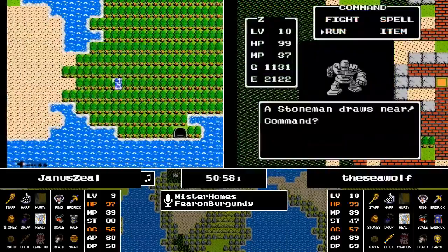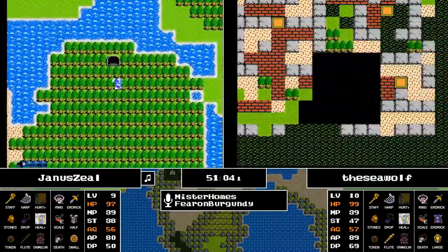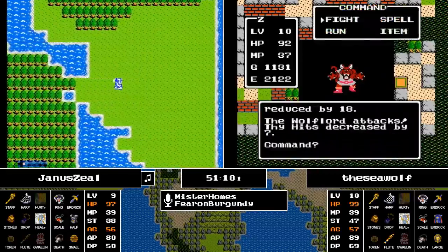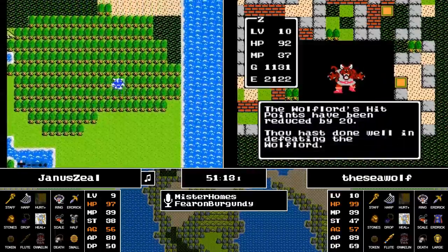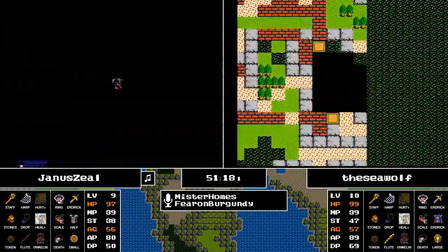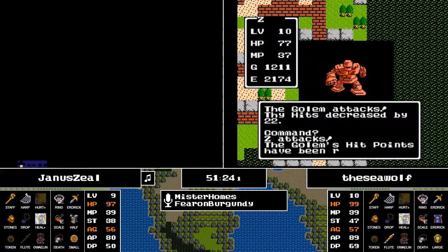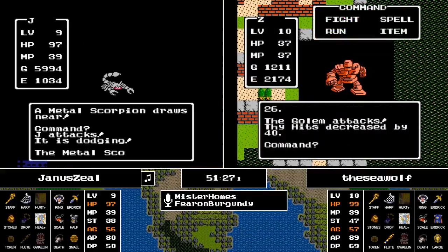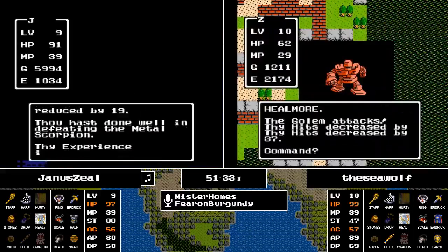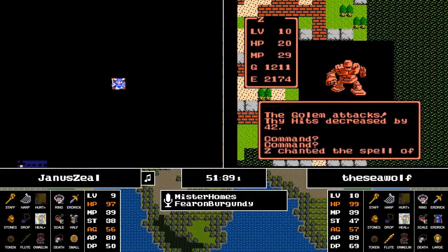Heading into the Swamp, the Seawolf is back into Hawk's Nest. That's an interesting choice — maybe he's looking at trying to grind, but he can't fight more than one Golem at a time right now. Also, he's one experience away from the next level — hopefully he encounters a Blue Slime somehow, because that's just very satisfying. Just being so close, and yet so far.